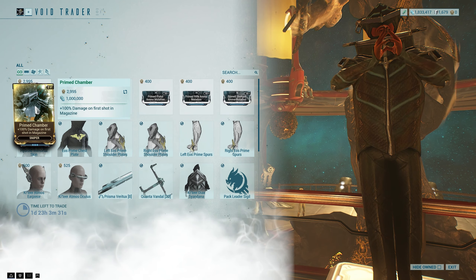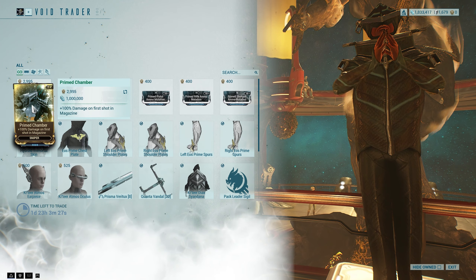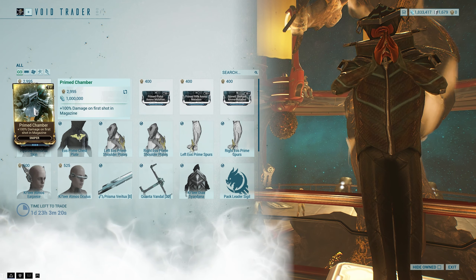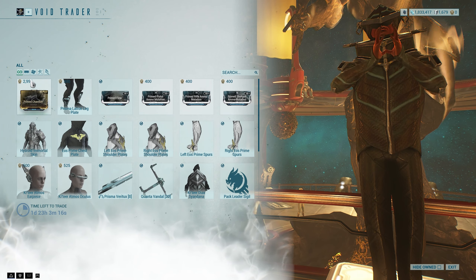Prime Chamber is here for 2,995, which means I have to farm. Holy shit. That's insane. That's so good. Oh my god, I'm so happy.